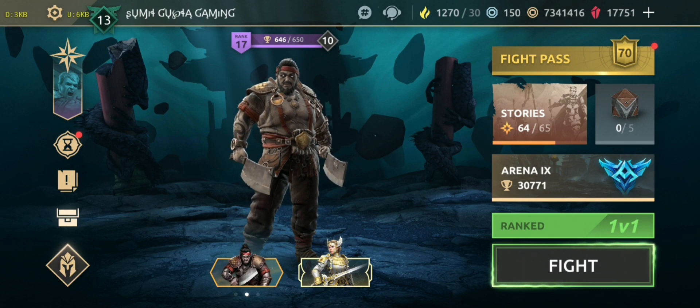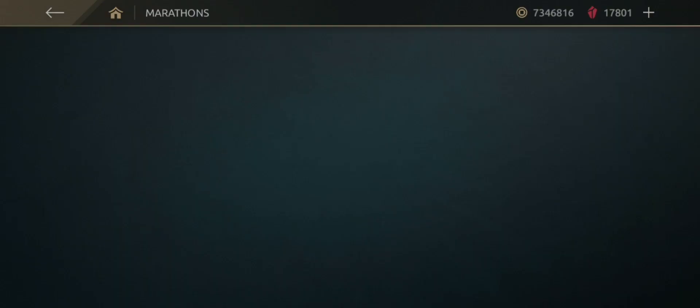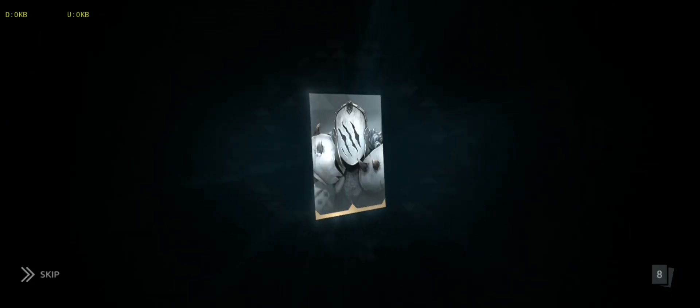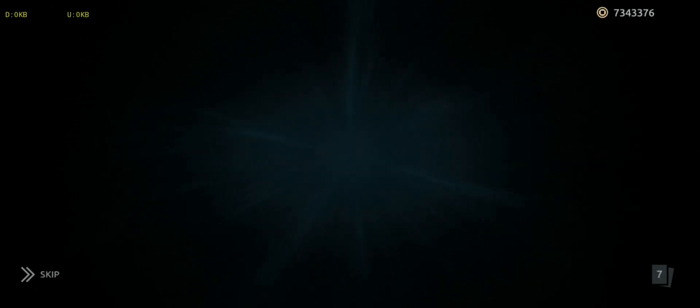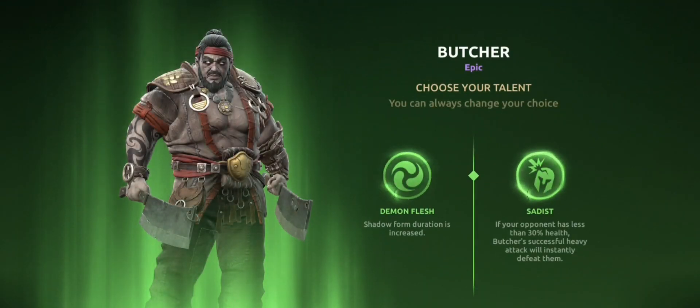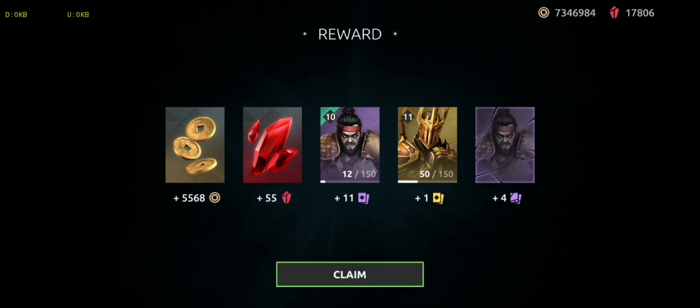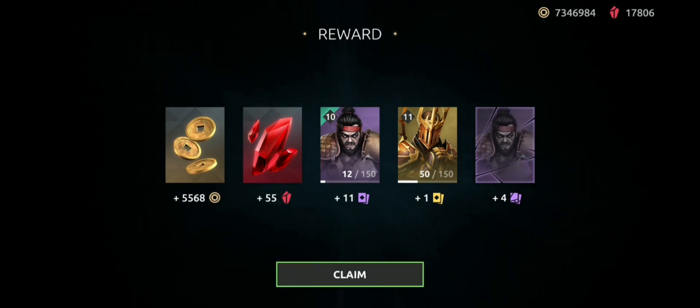Hello guys and welcome back. Butcher roulette is here, it offers one shard. Let me claim the rewards of my marathon — I was saving my marathon rewards for Butcher Rift but it hasn't come yet. I will get four shards, two talents will unlock, and one shard from roulette. Three thousand gems is the roulette price; I will get six hundred to seven hundred gems back with four rift keys and some cards.